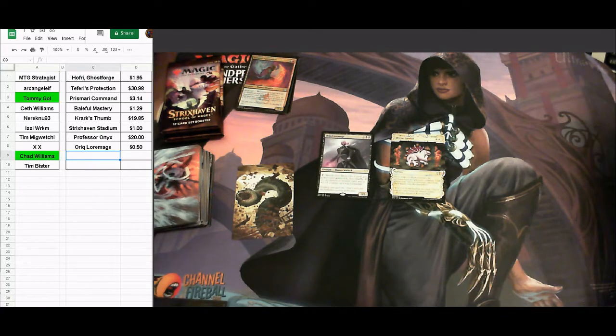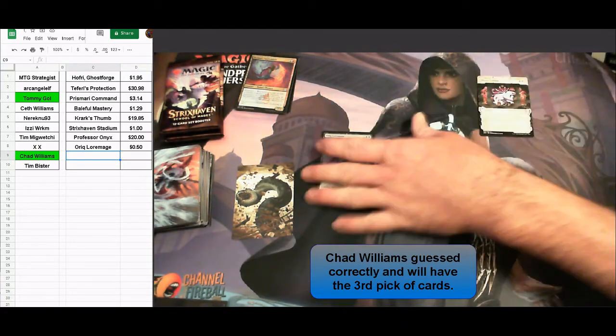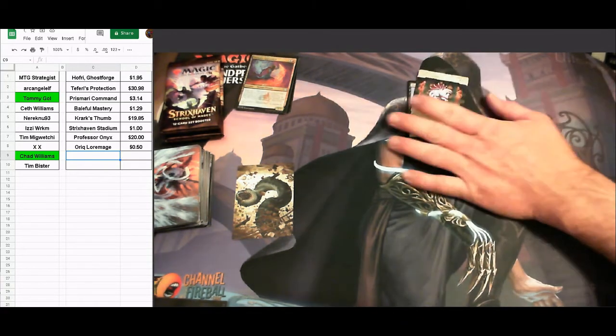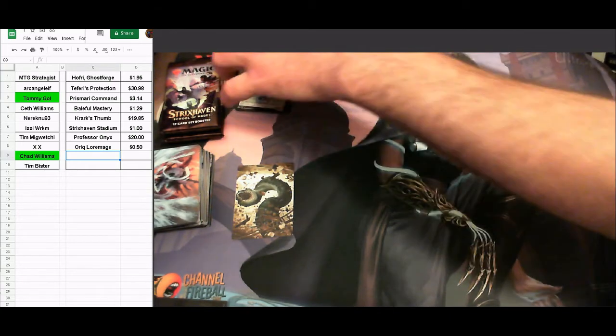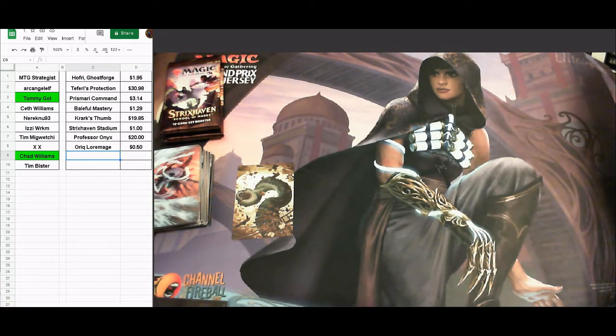Chad Williams had correctly guessed divine gambit, so he gets third pick after the top card winner and Tommy Gold. That's our current standings for giveaways.